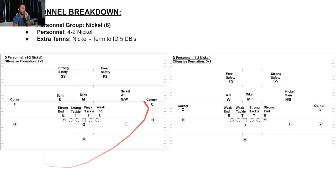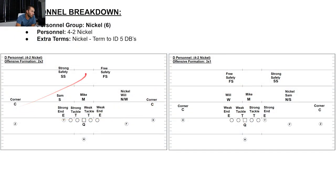Back in the diagrams with the laser pointer. Now we're looking at nickel — 4-2 nickel. Nickel is a term to ID 5 DBs. Our 4 down linemen are the same: end, tackle, tackle, end. Now I've got Sam and Mike as linebackers, and then I've got nickel Will. The nickel is always the DB — it could be nickel Sam, nickel Mike, nickel Jack, whoever. I've got my two corners outside, my strong safety to the strong side, free safety to the weak side.